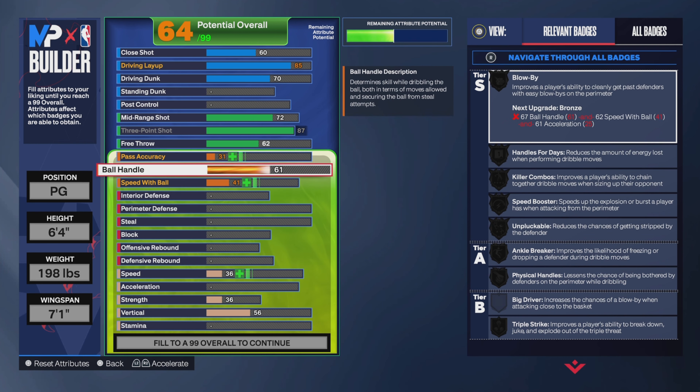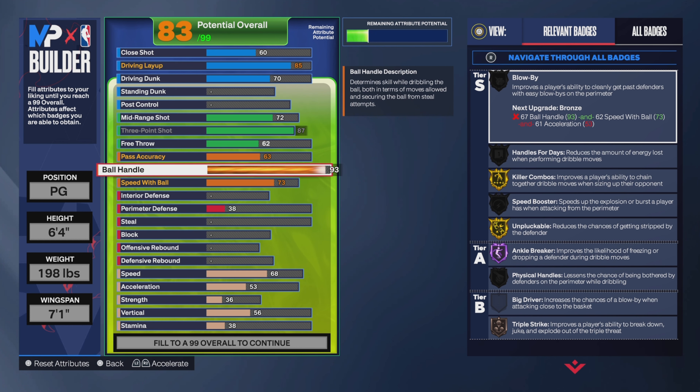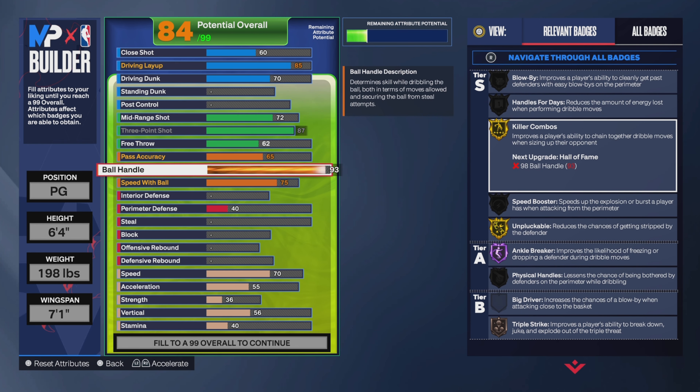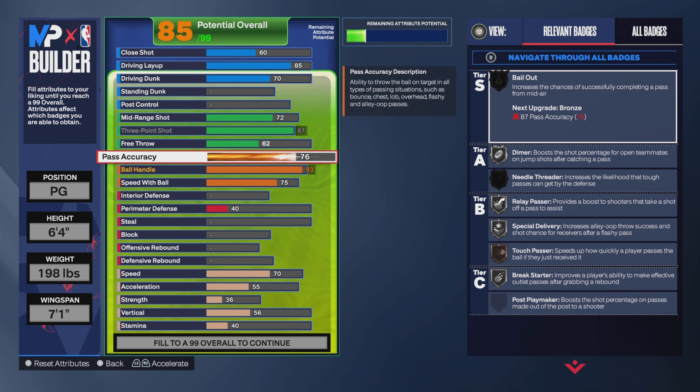For ball handle we're going 93. We're not going 95 — we left Steve Francis in the past. We just want that Hall of Fame Ankle Breaker, which is why we're going 93. At 92 ball handle you get Steph Curry sizeups and basically every size-up except Steve Francis. We're going 93 for Hall of Fame Ankle Breaker and Gold Unpluckable. For pass accuracy we're going to 77 — if you pass out shots a lot you might want to go 87, but for iso players 77 is fine.